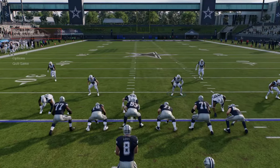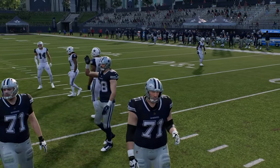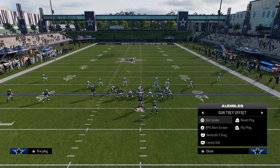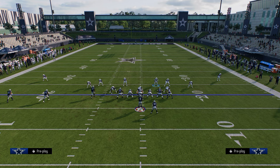Let me show this against trips as well. The beauty of bunch and trips is they represent the main formations you're going to face. Conceptually, if you can handle bunch and trips, it's not as hard to handle two-by-two sets — just speaking from experience.